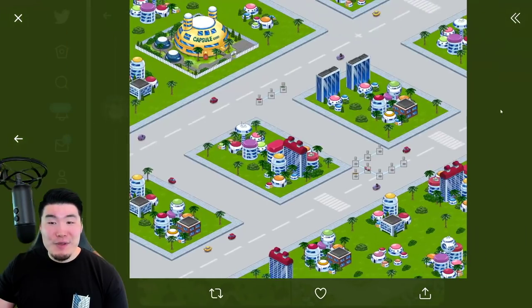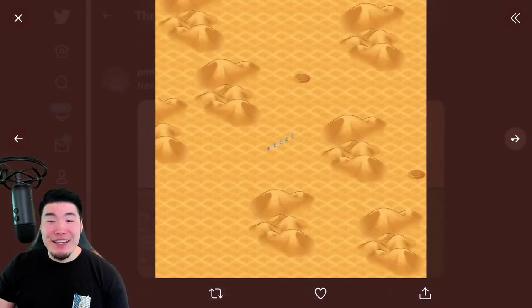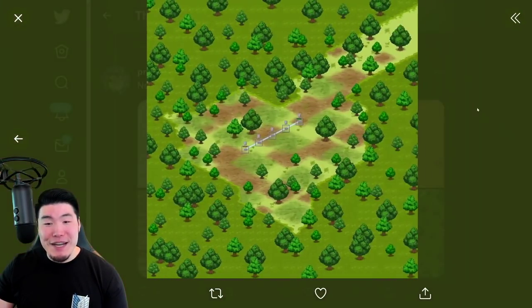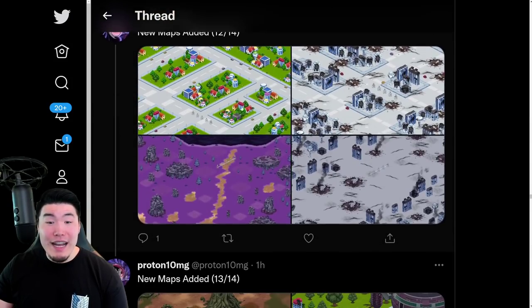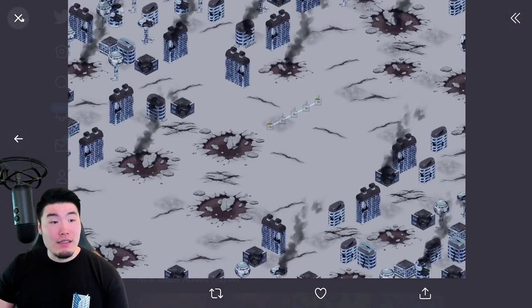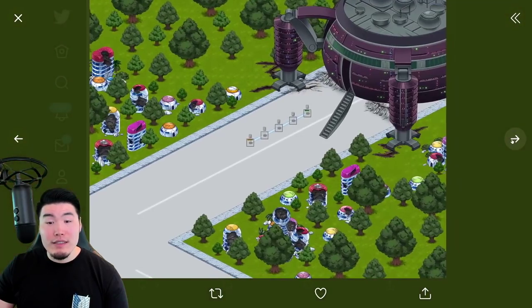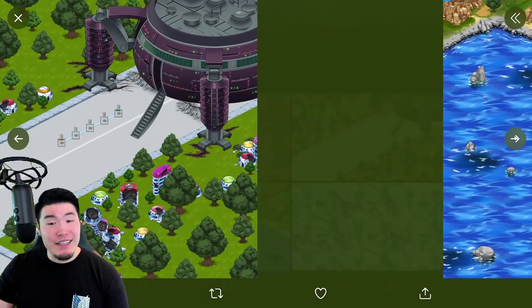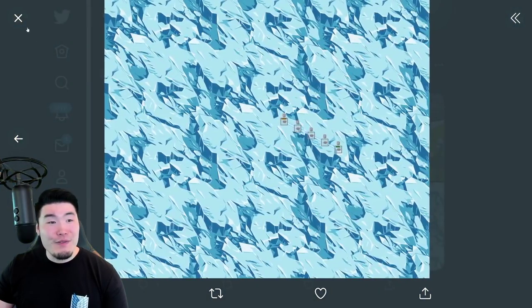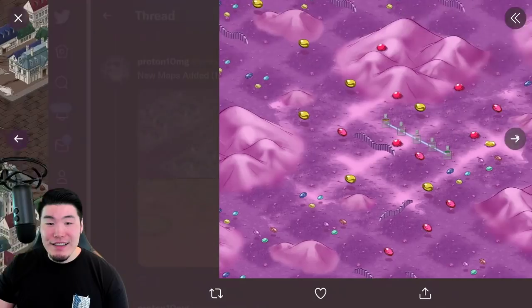Big shout out to Proton. He was telling me he was doing this during a meeting — he was in a meeting trying to post the assets at the same time. So the guy is clearly very, very committed to his data download posts, which we definitely appreciate. So go follow Proton, he definitely deserves it. Okay, so this is it — map 14 out of 14.